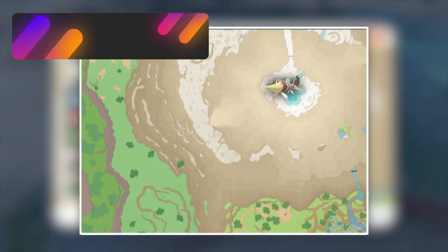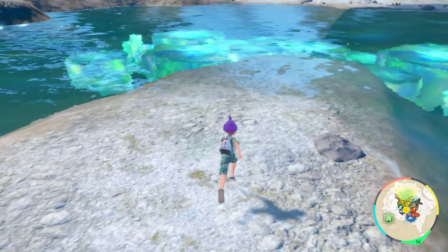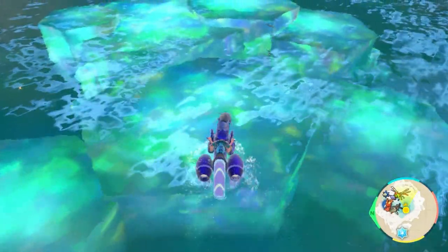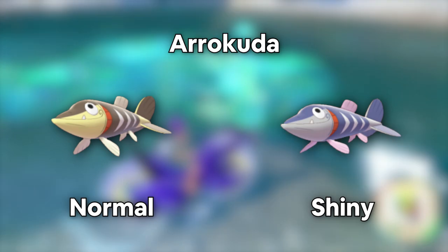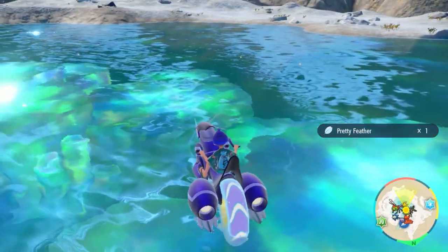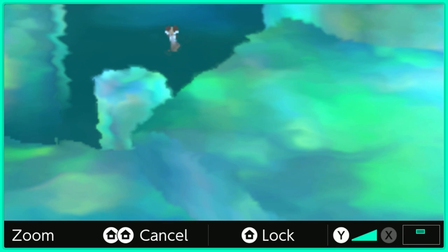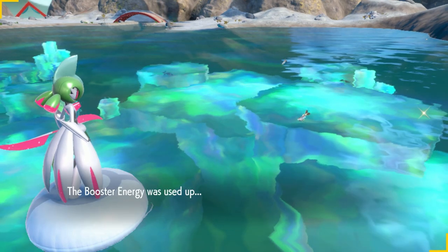The location we're heading to next is the Crystal Pool for Arrokuda. Something to know about the Crystal Pool is that it is not the most efficient place due to the fact that it's extremely laggy. You'll need a water Pokemon here to hunt them, but there are Arrokudas all over the pool area. Look for the specific shiny color shown on screen — they can dive under the water, so the zoom-in trick is very important for this Pokemon.